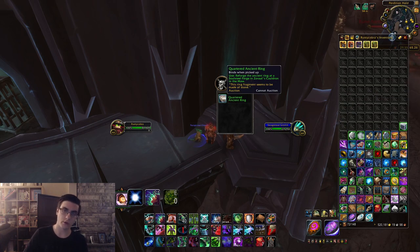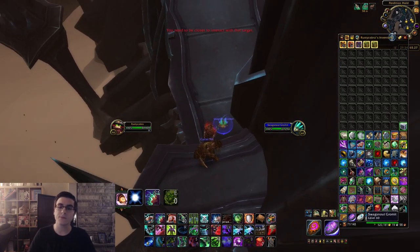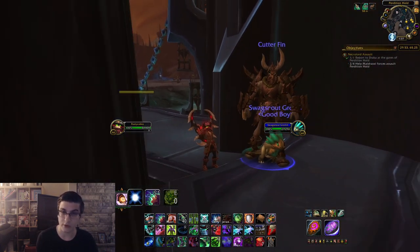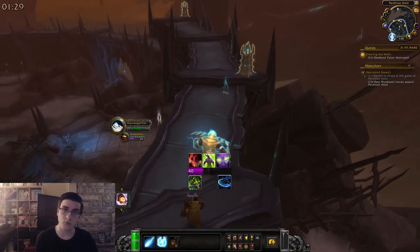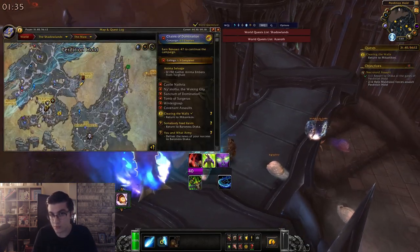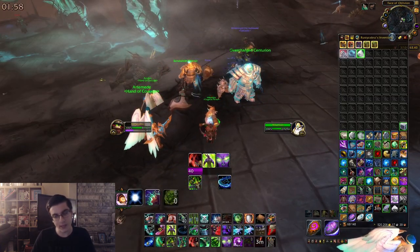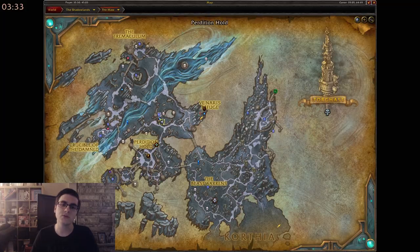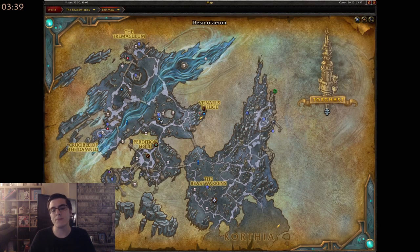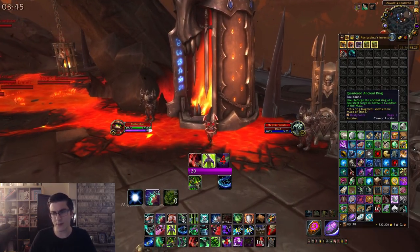For the fourth and final Quartered Ancient Ring, complete the quest 'Putting a Plan Together' and accept the quest from the Defense Map looted from one of the Mawsworn caches. Complete that quest with the robot, destroying all the pylons on the walls — that's why you need that quest to be active. Once done, you'll get your fourth ring. With all four, head to Zavall's Cauldron and right-click one of the Quartered Ancient Rings at a soul forge to combine them all into the Stone Ring.